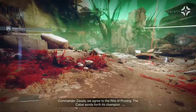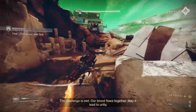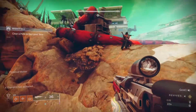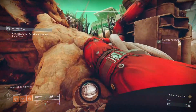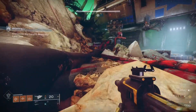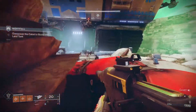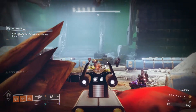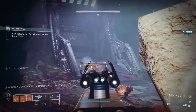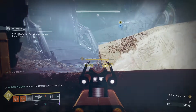When you start up, go wide left on your sparrow past the enemies up to these rocks and tubes for cover from most turrets, legionaries, phalanxes, and the unstoppable and barrier champs in the area. Stay crouched behind cover as much as possible and be careful with the turret to your left when you climb up here. When you take out all adds, another unstoppable and adds will come out of the big door. When they're gone, it's just you and the boss, until you get his health down to half.